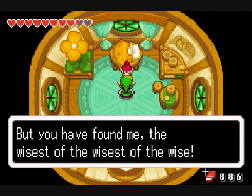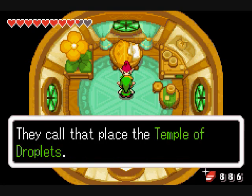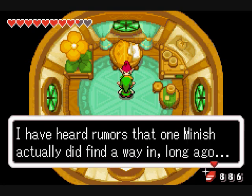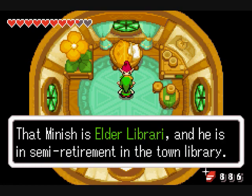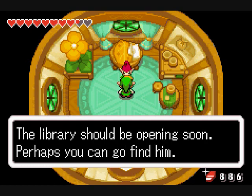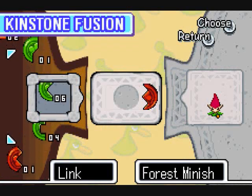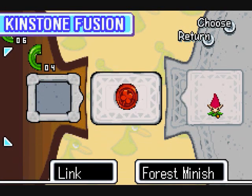A visitor — how rare! Because you have found me, the wisest of the wisest of the wise. You want to enter the temple you can see in the lake? They call that place the Temple of Droplets. I've heard rumors that one Minish actually did find a way in, long ago. That Minish is Elder Library, and he's in semi-retirement in the town library. The library should be opening soon. Perhaps you can go find him. Well, I guess I should, seeing how that's where our next destination is.